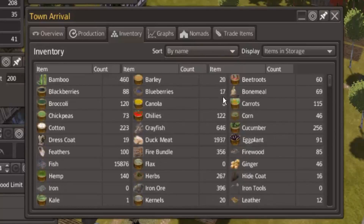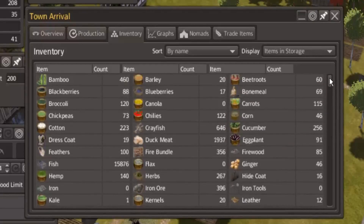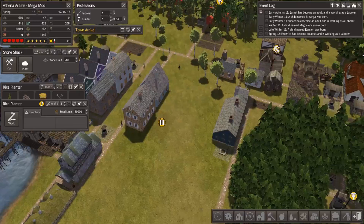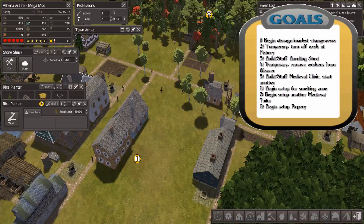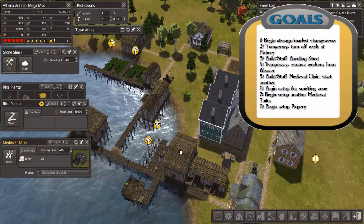Now let's talk about the clothing options. Right now I have my weavers turning the flax into linen, but they have run out of flax. We do have a little bit of cotton which I could turn into cloth, and we still have a little bit of linen, not very much leather, and a little bit of feathers. So we're going to take one person off the weaver and switch them over to cotton. I'm also going to keep an eye on this tailor so that when they run out of linen, I can switch them over to working with something else.